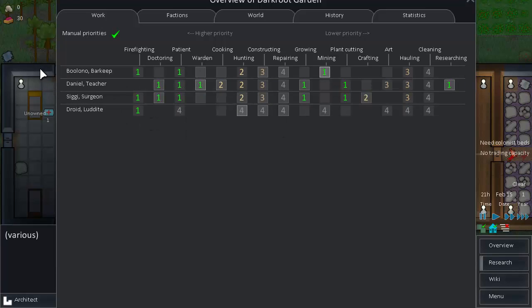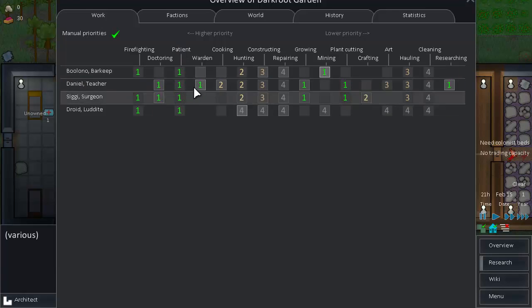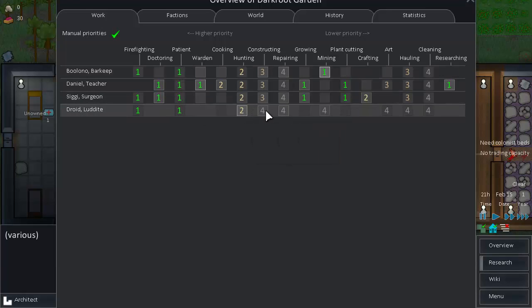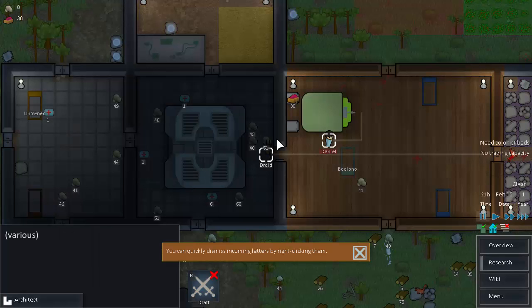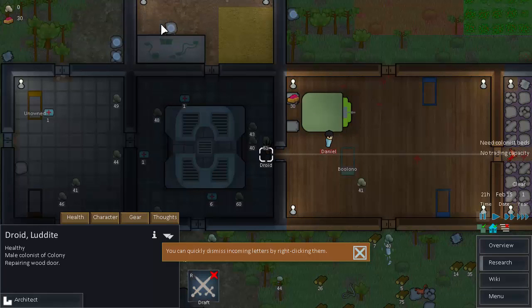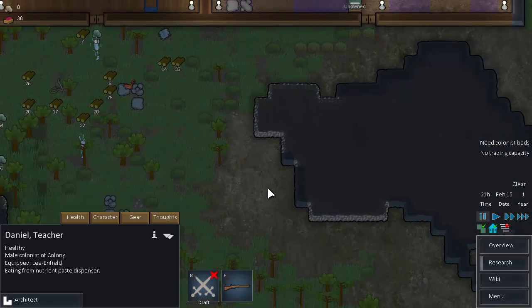Having three fire-capable colonists is especially important in a grassy area — this map might actually be more dangerous for fires than the last one with all that thick grass. Patients can be set to go to a medical bed when they need treatment. Then hunting can be a two as well. I think Droid actually had a passion for shooting, and Droid is the one with the armored vest, so Droid is going to become our main shooter from now on.